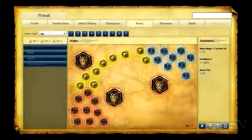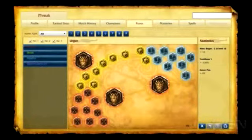My runes are standard for physical ranged DPS champions: armor penetration marks and quintessences, mana regeneration per level seals, and flat cooldown reduction glyphs.